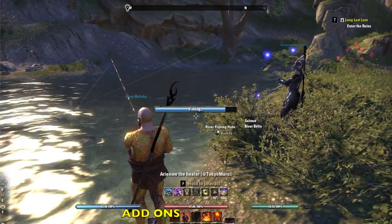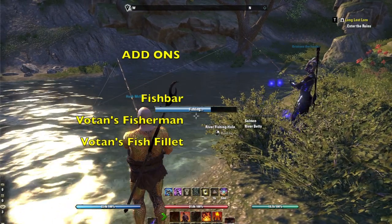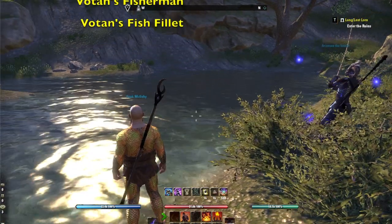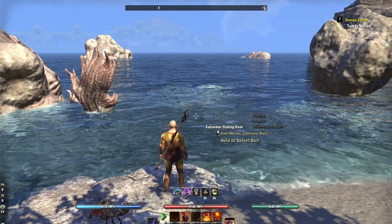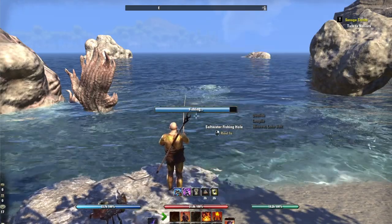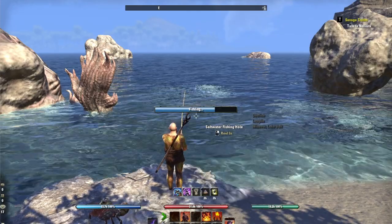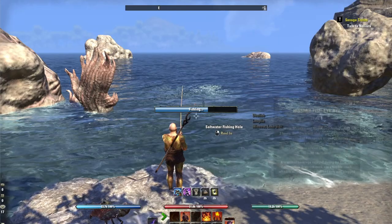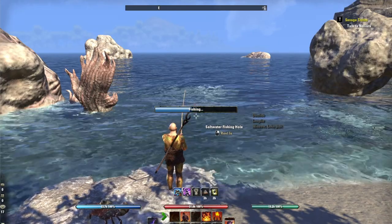I use several add-ons to make fishing less of a pain. Unfortunately, add-ons only work for those of us playing on computer, but there are several in-game consumables available to everyone. The Arteum Pickled Fish Bowl gives you something called Lure Allure, making the fish bite a little bit faster. Hismere Fish Eye Rye is a drink that allows you to see the fishing holes a bit easier.